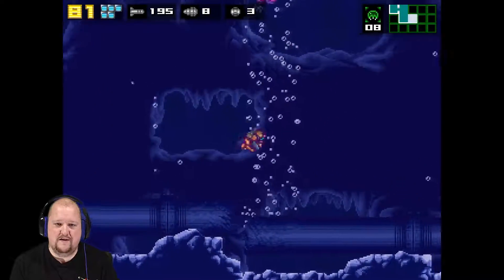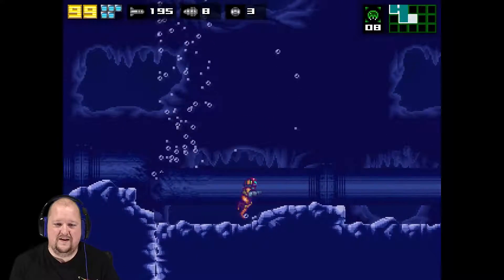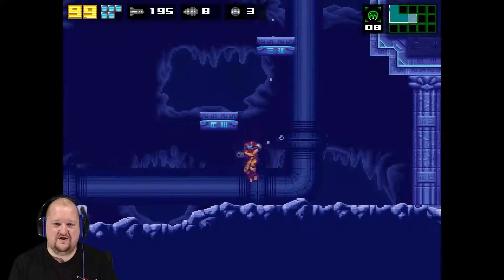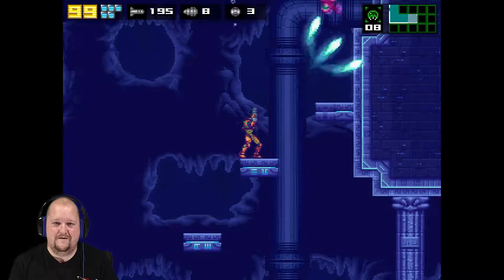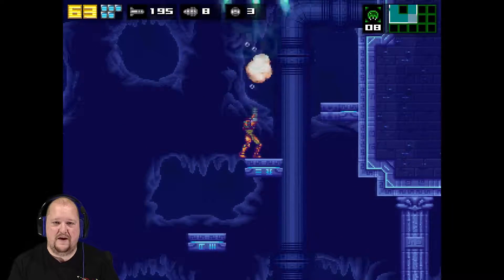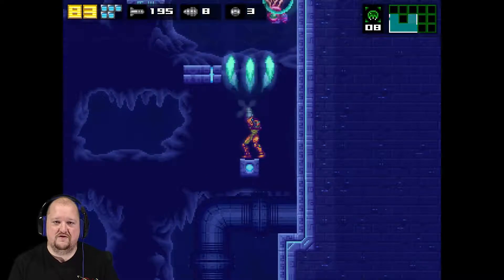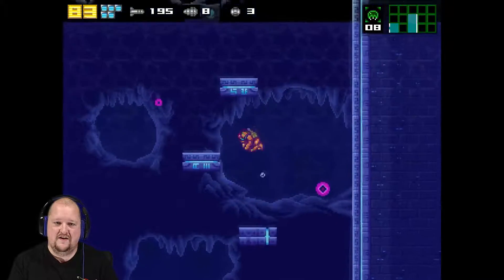I am just super basic Samus right now. I've got my first-level jump. Can't do the high jump, can't do the screw attack or screw jump or anything. I have a strong gun, and that's that — until I get out of the water anyway. I do at least still have my power suit as far as damage is concerned. Oh my god, this is a brutal trip up through here.